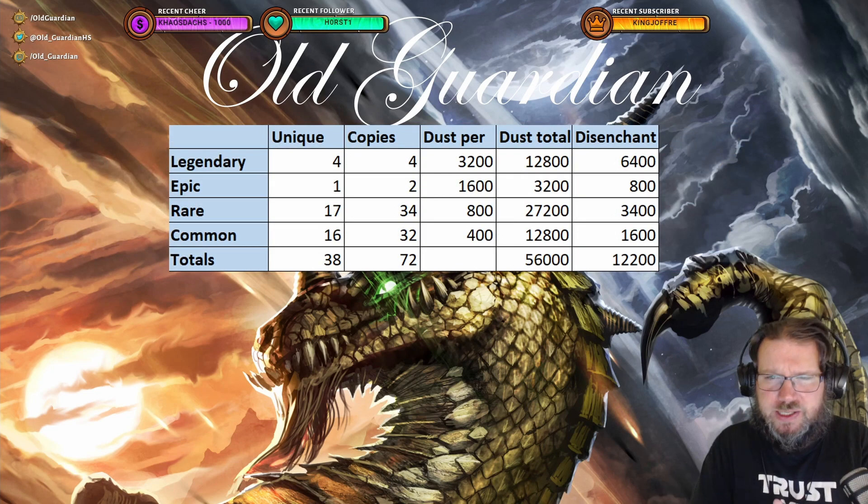If you look at the golden miniset, crafting the full golden miniset would cost you 56,000 dust. And disenchanting the full golden miniset gets you 12,200 dust. So for $70 or 10,000 gold, you get 12,200 dust. Again, you're getting more dust value from the golden miniset than you would get simply from buying packs — it's a pretty good-looking deal.